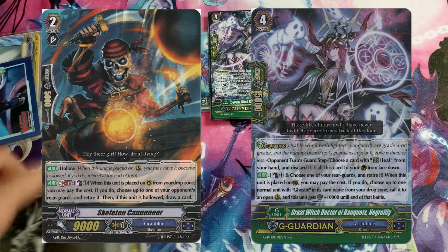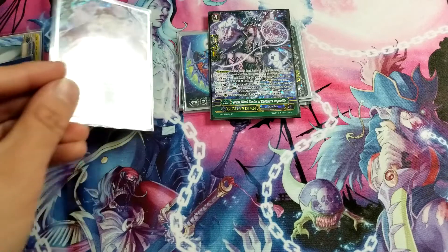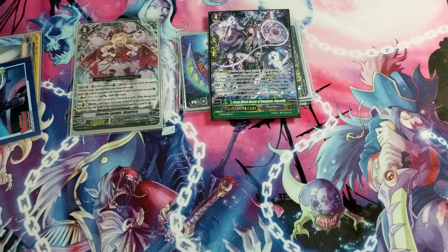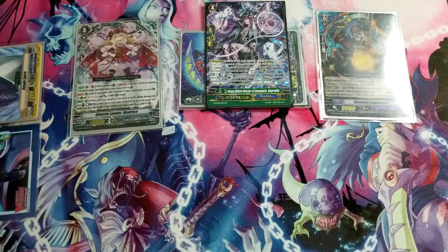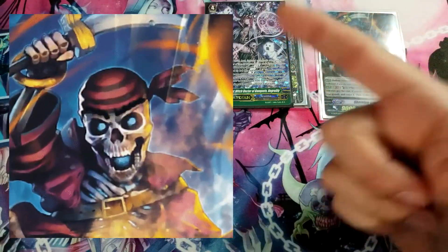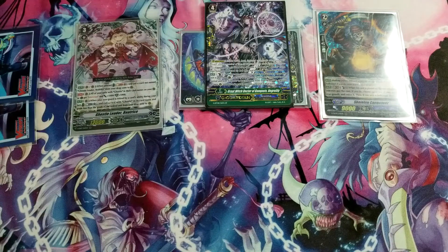This play is disruptive because you can execute it on your opponent's turn. The G-guardian Negro Lily lets you counterblast one, retire one of your own units, revive a Ghosty normal unit, and it gains +10k shield. To set this up: revive Beatrice, who activates by soul-blasting a card and reviving Cannoneer, and then Cannoneer retires one of your opponent's rear guards. The full play uses two counterblasts. You can also use Gnosh, Green Shade, or other cards with the Negro Lily/Beatrice play to revive as needed — like a pseudo Denial Griffin.